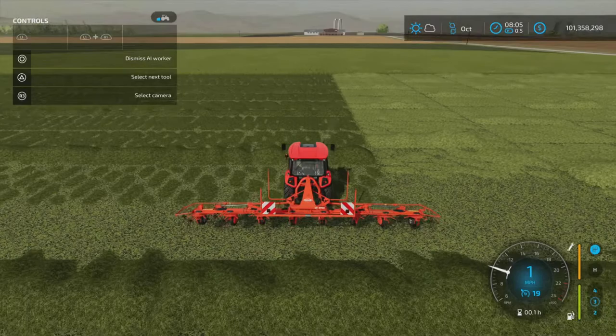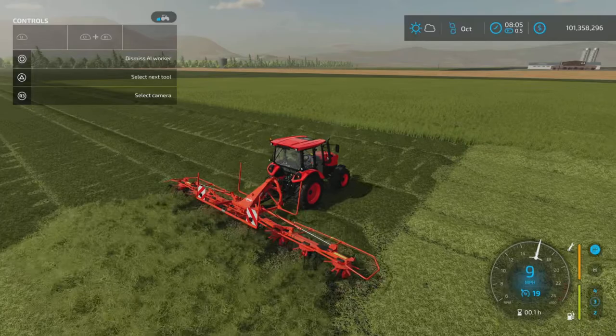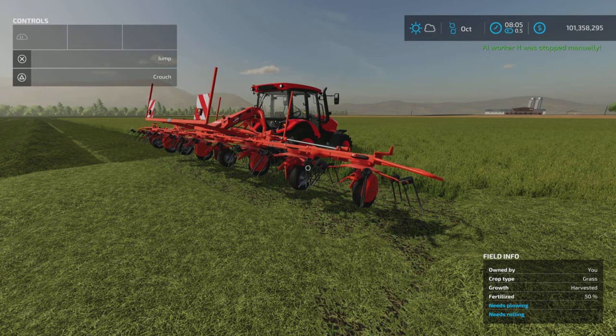I do like the animation in Farming Simulator 22 with the hay and grass — very nice. And that's pretty much it. It's a nice, simple, well-working mod tedder. It's the KUHN GF 8702 by Jonas, 2.73 megabytes and four slots on console.